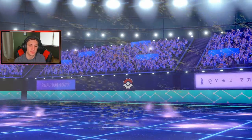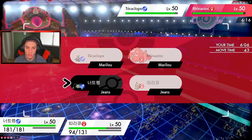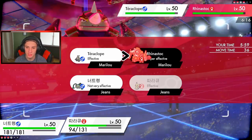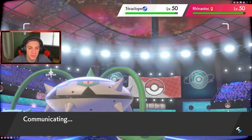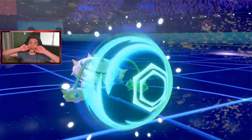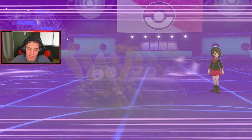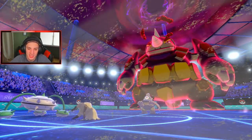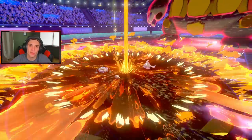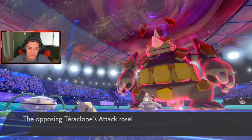Driftblim goes down to Rock Ball. I need to remember what the terrains do — I always forget in the moment. Milotic will have to be my Dynamax mon. I send in Ferrothorn to try to stall out the Trick Room turns, just wasting time with Protect and Iron Defense. I really need to play this slowly and wait out Trick Room.